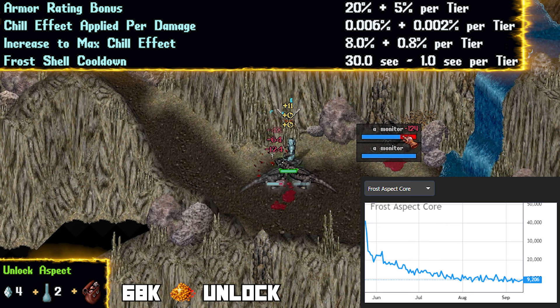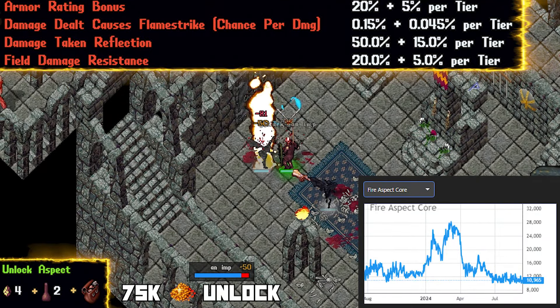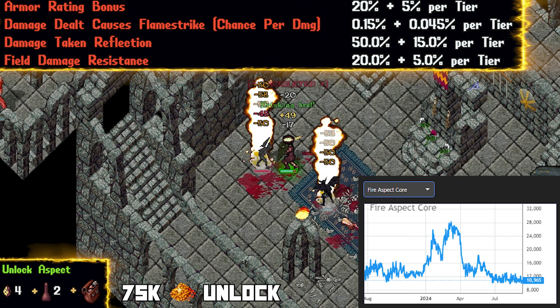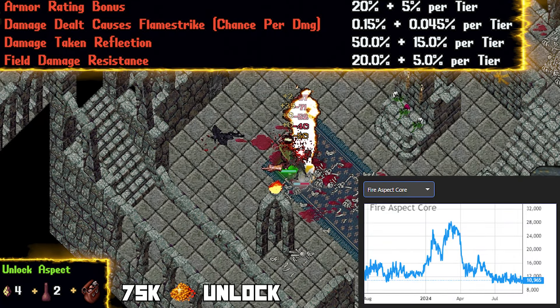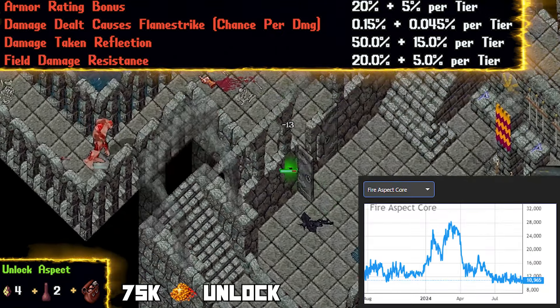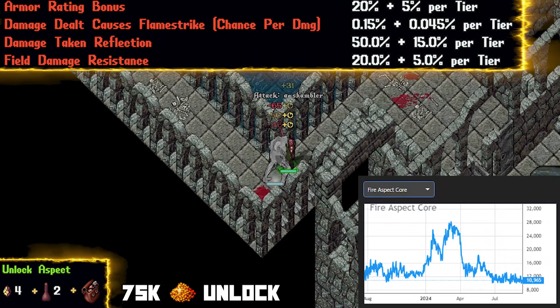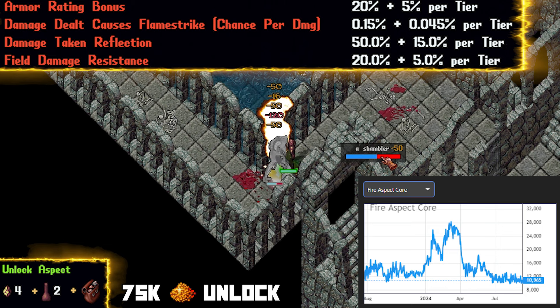Now let's heat things up a bit and go with fire. This is one of my favorite aspects for both a dexter and a necromancer. It does come in at almost twice the cost of the other cores we've been talking about, at 11,000 gold. A percentage of damage taken is reflected to your attackers, damage you deal causes miniature flame strikes, and lastly, field damage resistance. This aspect not only deals great damage, but seeing the flame strikes go up is just tons of fun and feels satisfying — and the more fun you have, the longer you will stay up farming experience and gold.